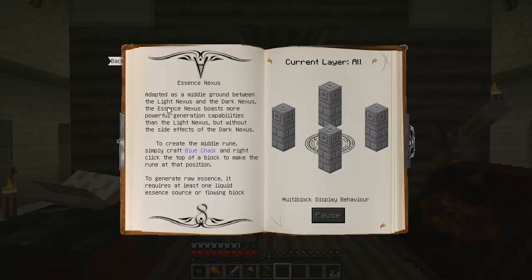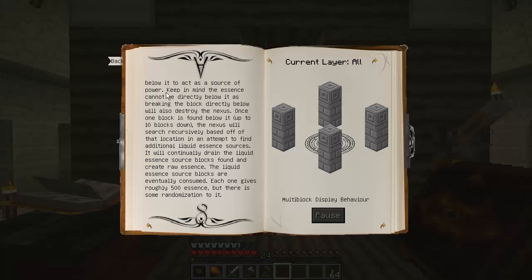Let's read this. Adapted as a middle ground between the Light and Dark Nexus, the Essence Nexus boasts more powerful generation capabilities than the Light Nexus, but without the side effects of the Dark Nexus. To create the middle rune, simply craft the Blue Chalk and right-click the top of the block to make the rune at that position. To generate raw essence, it requires at least one liquid essence source or flowing block below it to act as a source of power.